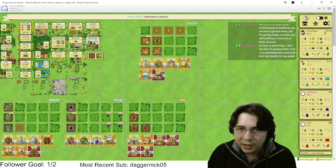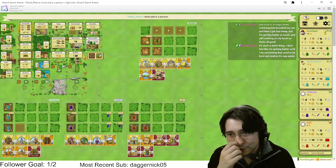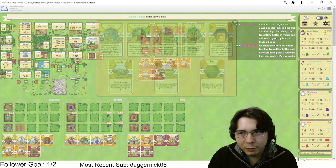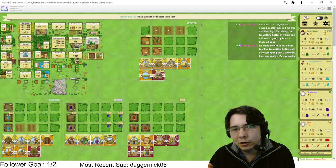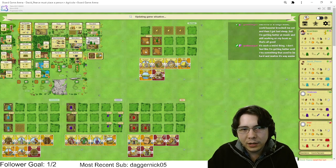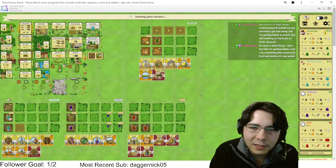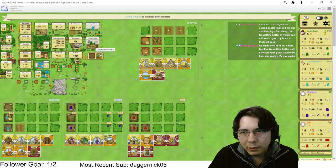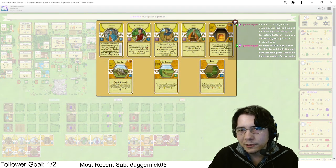I actually only want to turn one more clay into food. Everything's going good. We want a wood action so bad because our actions from here to the end of the game are basically just wood and grain until round 11. I maybe consider an occupation. I'm gonna play Constable at some point but who knows when.